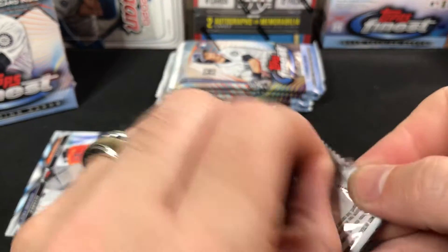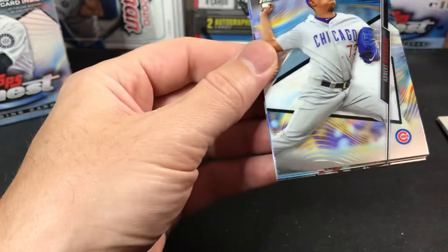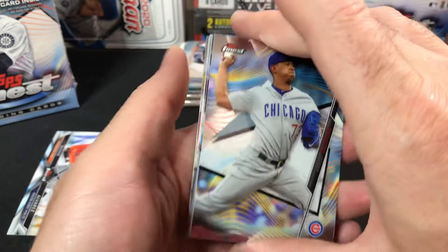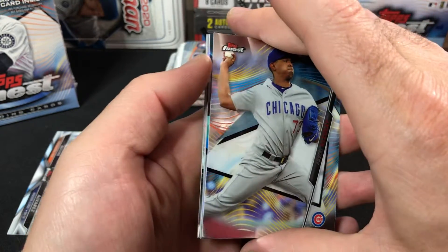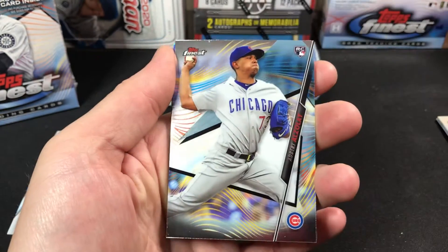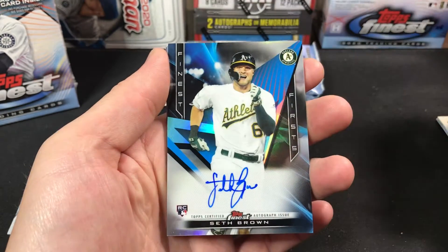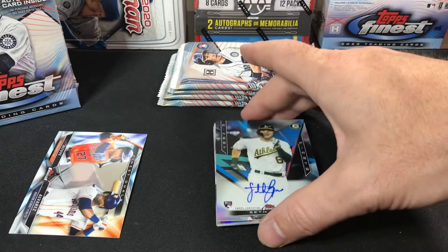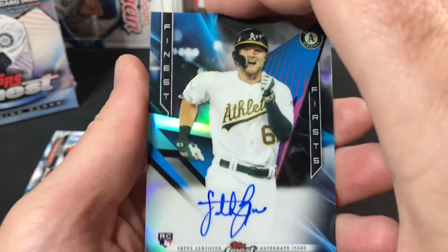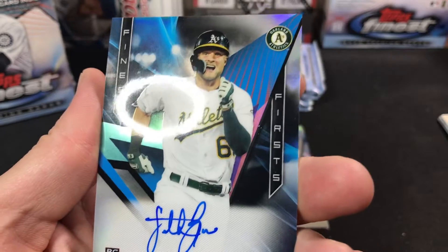Sharp-looking cards — definitely like that. The Finest Duels, and I think they have those with ink on them too. They've got dual cards with ink — that'd be sweet to find one of those as well. Looks like we have something in here, a refractor or possibly an autograph. So here we have an Adbert Elzele rookie and, bam, there's our first auto. It is a Finest First rookie autograph of Seth Brown for the Athletics.